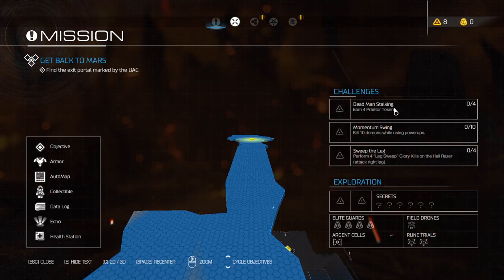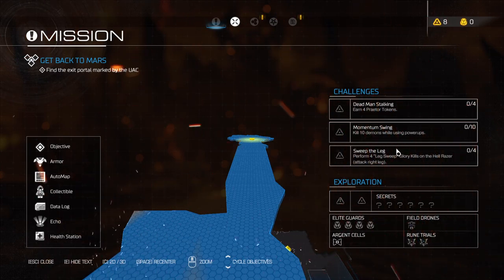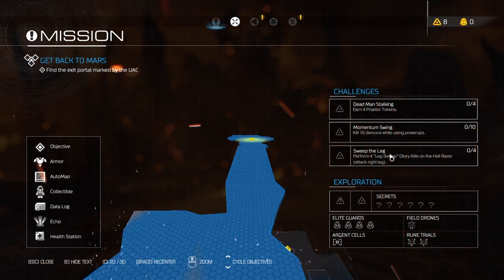Let's take a quick look at the challenges. We have 'Damn and Stalking' for Praetor points - that's not going to be tough. 'Momentum Swing' - kill 10 demons while using a power-up, also pretty easy. And 'Sweep the Leg' - not that easy if you don't know the correct way. We have to hit the right leg using a glory kill animation to get four leg sweep glory kills.